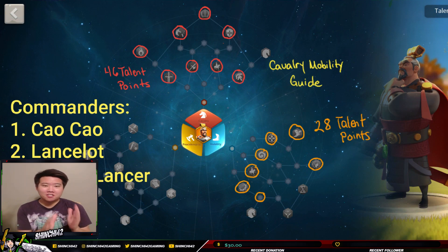Now let's look at the talent path. As you can see, I'm using Cao Cao's talent tree right now since he shares the same attributes as Belisarius — peacekeeping, cavalry, and mobility. This is Talent Path 1 that I'm going to suggest to you guys, and we'll also talk about some alternatives. I am starting a Patreon where I'll be posting more in-depth talent guides and resources, so you guys should check it out.